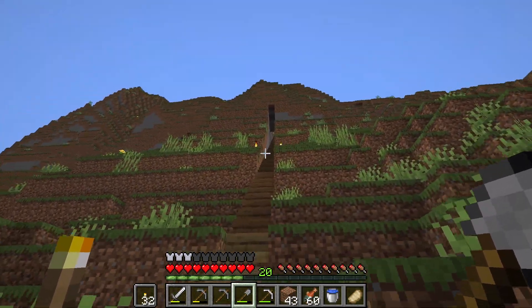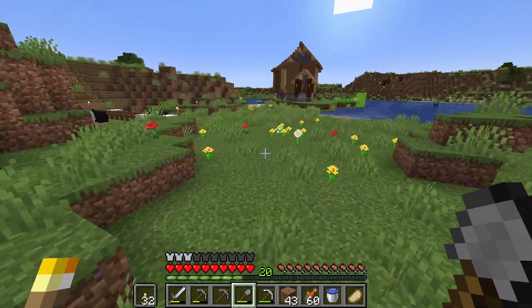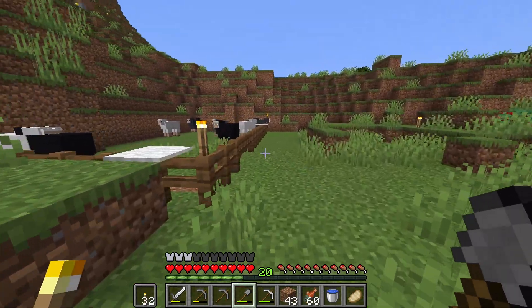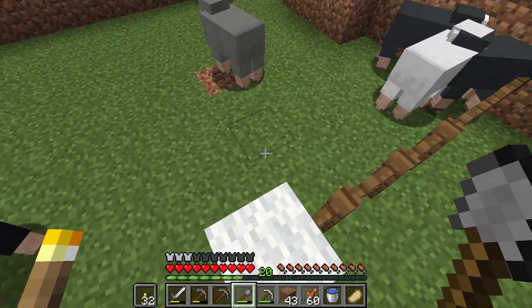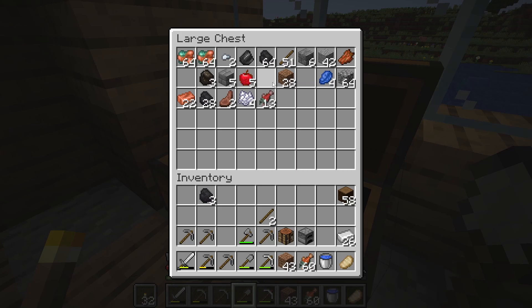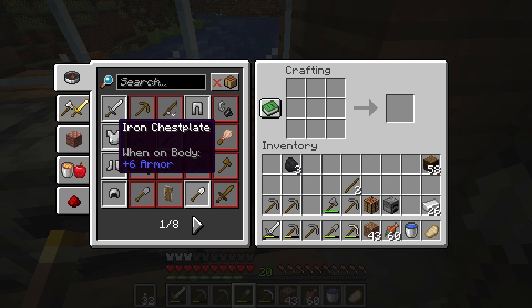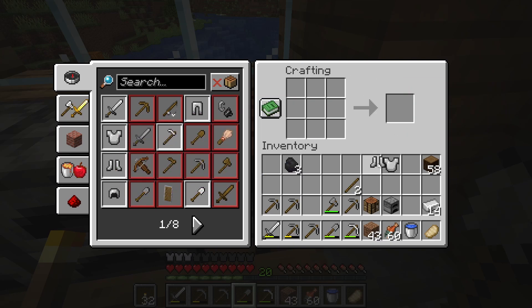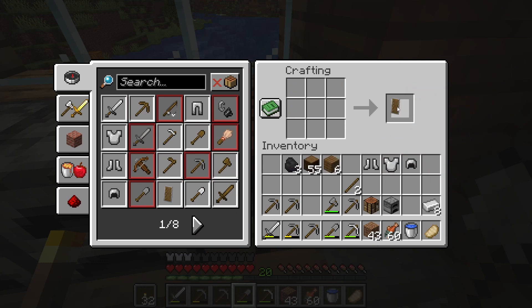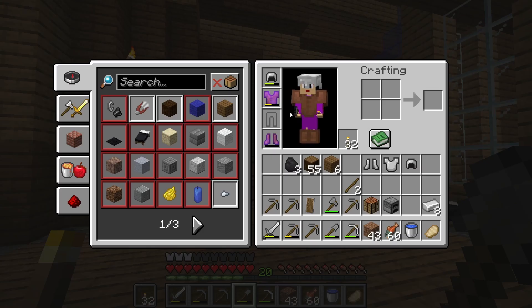Back to what we were doing — we're making iron armor because we're gonna go do some caving. We've got 26 pieces of iron. We're gonna make an iron chestplate, iron boots, and an iron helmet. We're also gonna make a shield so we can ward off bad guys.